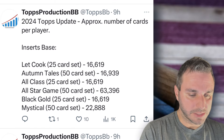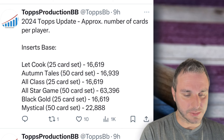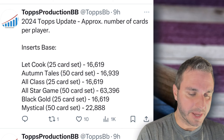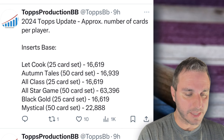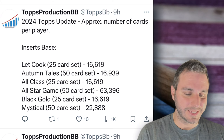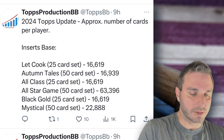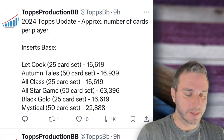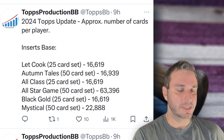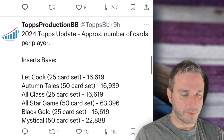Scrolling up to inserts. Let Him Cook, 25-card set: 16,000. Mystical is a little heavier. Autumn Tales, 50-card set: 16,000. Same with the All-Class. The All-Star Game sets are always going to be a super high print run — 63,000 on the All-Star set. That used to be included in the base set; now it's its own insert set, but you get a lot of those in a pack. Topps Black Gold is 25 cards — that's my favorite insert set of this year, I can't wait to build that one out — 16,600. And Mystical is 22,000, a little bit more of a print run than the rest.